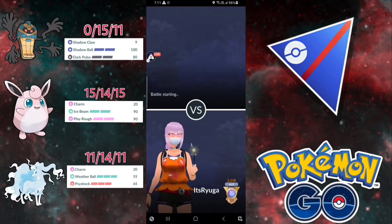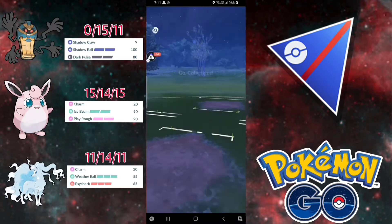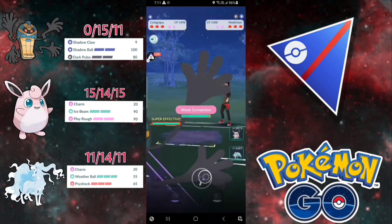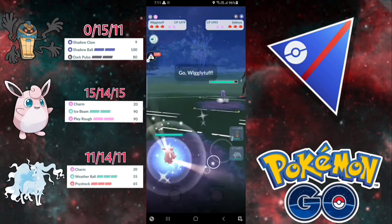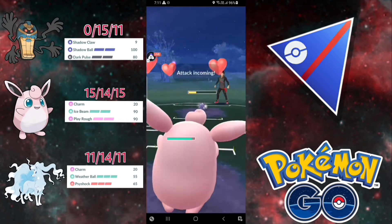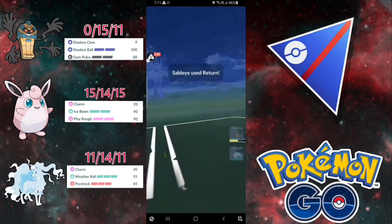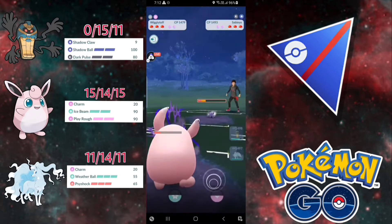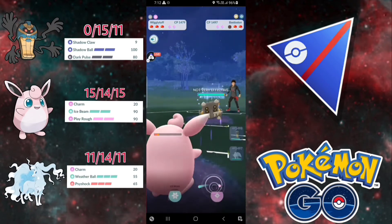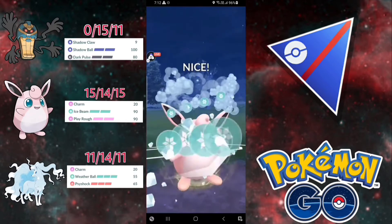Let's jump into the next one and see the matchup. Medicham — good lead for us, we have three answers for Medicham. They bring Sableye — I was very slow to switch but it's fine, we can tank one Return. Let's see the damage of Return on this very bad Wigglytuff — almost 80 to 90 percent. They bring Bastiodon — it's fine. Ice Beam is good; Play Rough is resisted maybe, so I'm going for Ice Beam.